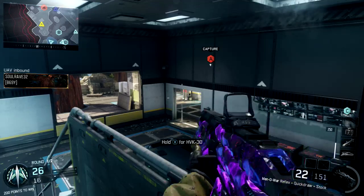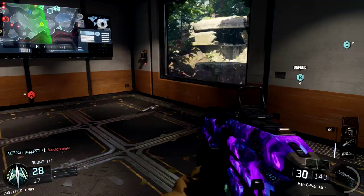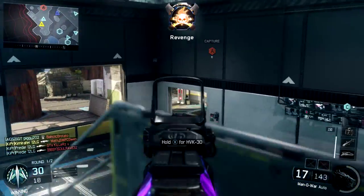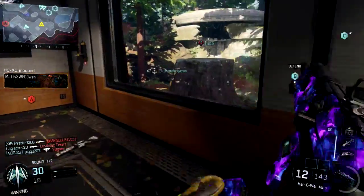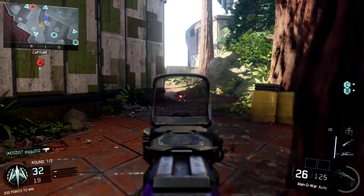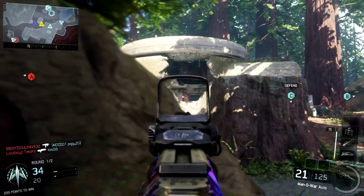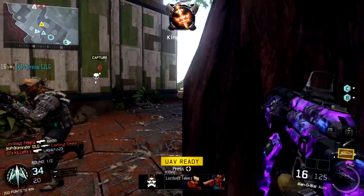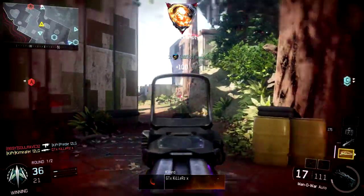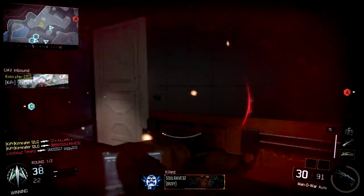The next thing is headshots — 100 for each gun to be exact. Where do you get headshots way easier? In hardcore, obviously. I'd suggest going into hardcore domination because the matches are decently long, or kill confirmed — whatever you like more. They both work as long as it's hardcore. Remember that. You'll be hearing this a lot and playing it a lot in the dark matter grind: hardcore.